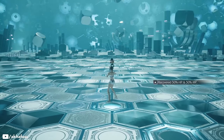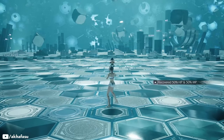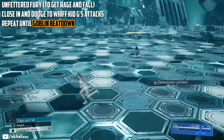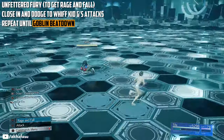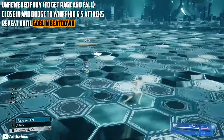Next up, we have Kid G. I've had some comments where people have said that he's very difficult and a pain. He's not actually — allow me to show you. Do an Unfettered Fury and run around him. Try to make him come close and then dodge away twice to make him whiff his attacks. If you stay close or don't dodge in time, he will hit you, so maintain your distance.